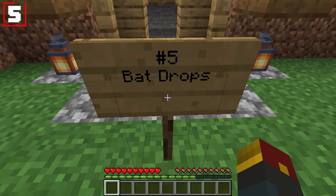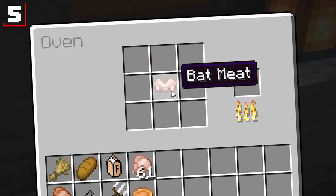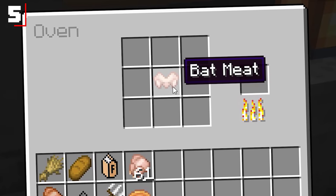Number five: bats now drop drops. It now drops bat meat. And as you might expect, you can cook that bat meat using your brand new oven.